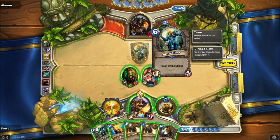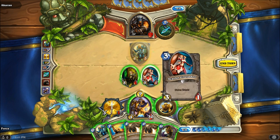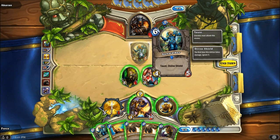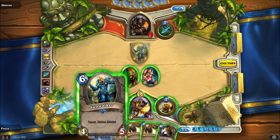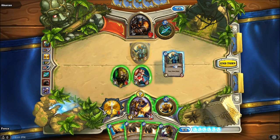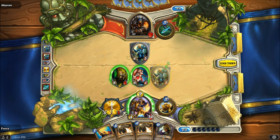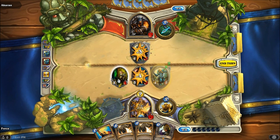We're going to play the Sunwalker. Hope that it pings the creature — it picks the creature. And then I can hit him with this. I do take some damage in the process, but we're going to get some damage through to him.